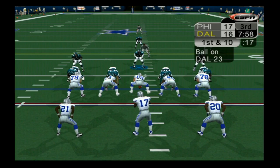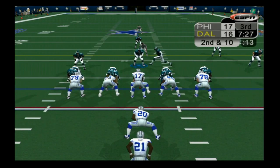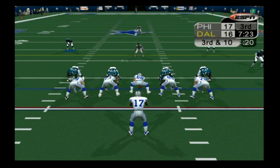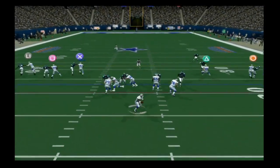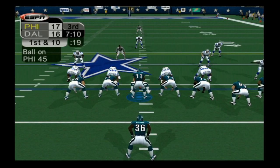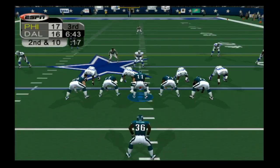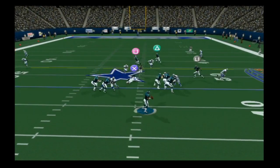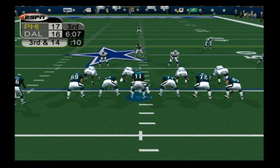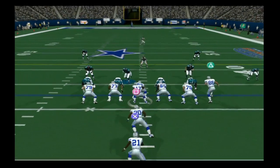The Cowboys take possession to open the second half. Julius Jones gets no gain on the run, Carter's second-down pass is deflected by Quinton Jammer, and Keyshawn Johnson drops what could have been a third-down conversion with the hit from Dawkins looming. The Eagles then go three-and-out with Westbrook getting no gain, Blake getting sacked by Ellis, and Willie Blade feeling left out — getting another sack for a loss of six. The Cowboys get the ball right back.